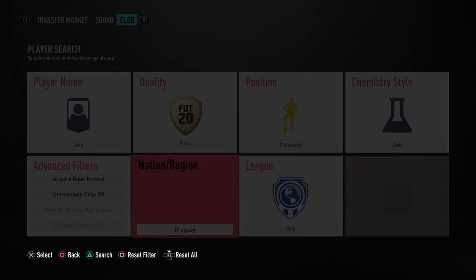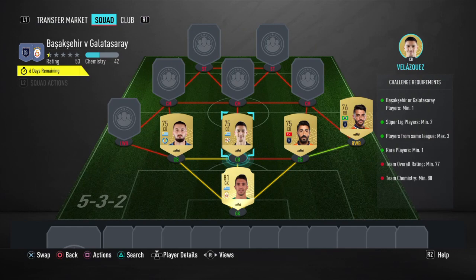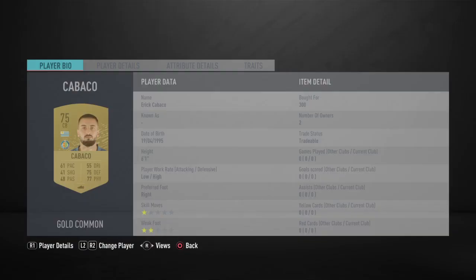We've got two Uruguayans making up the next part of the defence, from different leagues. This guy in the middle plays in the second Spanish division, Liga Smart Bank — he plays for Rayo Valencano. It's Emiliano Velasquez for just 300 coins on a bid, because if they're 75-rated you can bid on them for just 300 coins rather than the normal 350. And we've got the same here — 300 coins for Elik Cabaco. Pretty good ones to get.